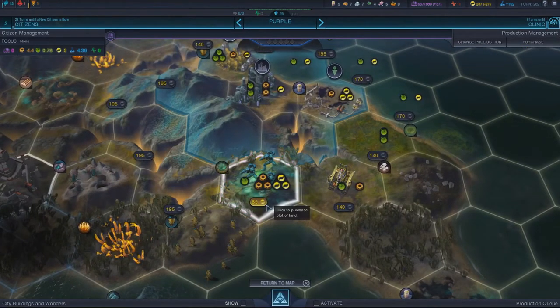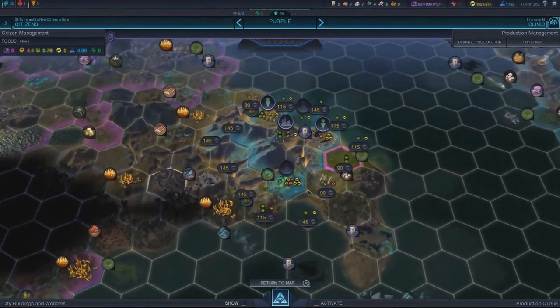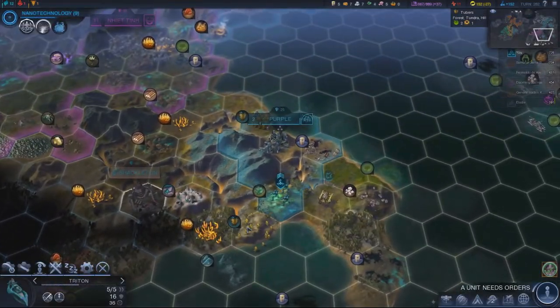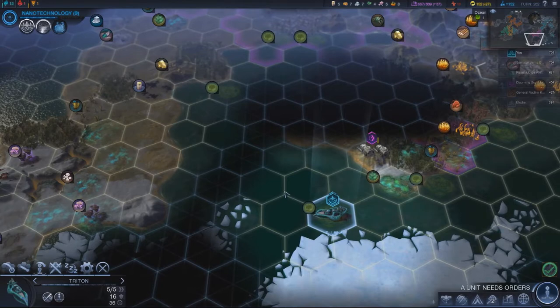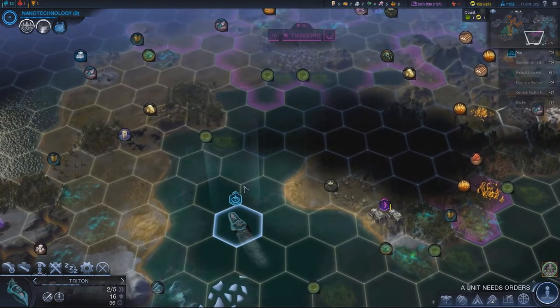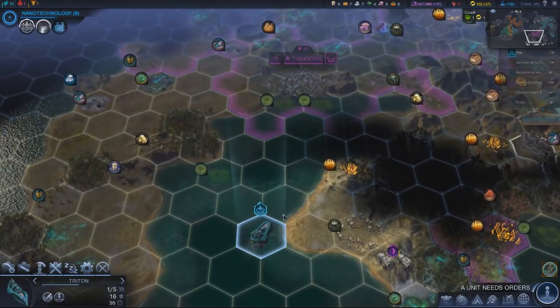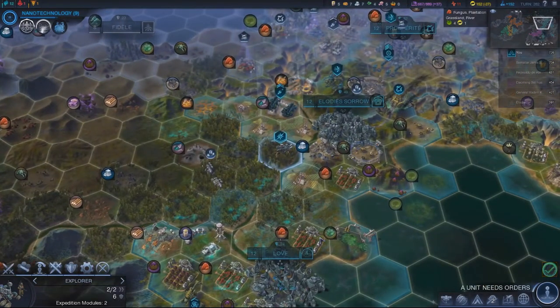Purple — this is mass, right? Yeah, let's buy that and that's where our worker is going to head next time. Triton needs somewhere to go, something to do. Let's just keep going up here and exploring. I did not expect there to be that big bay up there.